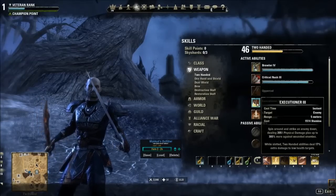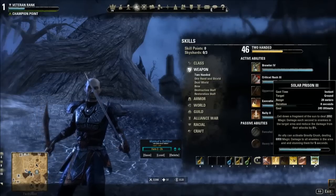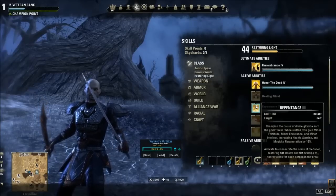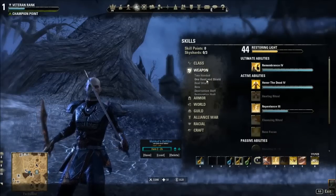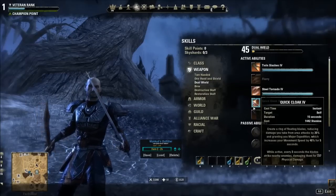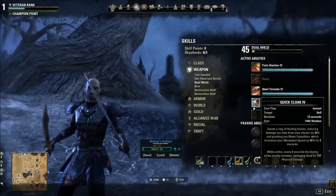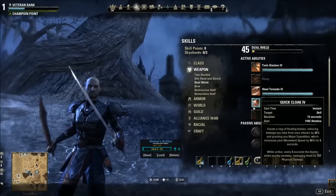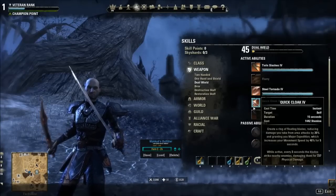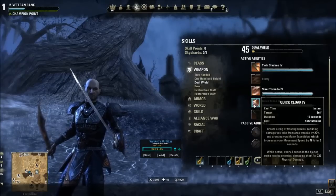On my dual wield bar my ultimate is Solar Prison — a Dawn's Wrath ability that's essentially a damage-dealing Nova that reduces enemy damage and has a massive synergy. My Restoring Light ability is Repentance. I also have Quick Cloak, which is utterly amazing at end game — I got this tip from the Moving Targets YouTube channel. It procs the Ravager gear set, which is the end-game set we'll use later on. Plus it counteracts what Templars don't have — speed. It also provides AoE damage reduction in the middle of battle.